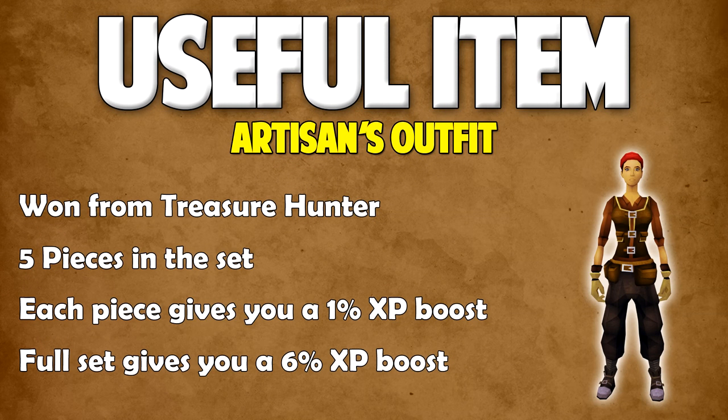Let's begin with some useful items — there are only a few for crafting. The first is the Artisan's Outfit, which can be won from Treasure Hunter. There are five pieces in this set and each piece gives you a 1% XP boost. However, if you have the full set, you'll get a 6% XP boost instead of 5%. So if you've been lucky enough to get any pieces from Treasure Hunter, make sure you're wearing them when training crafting.